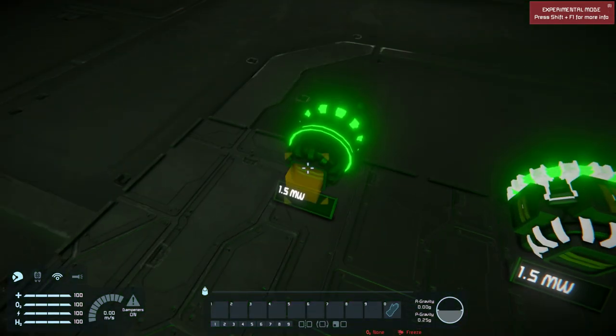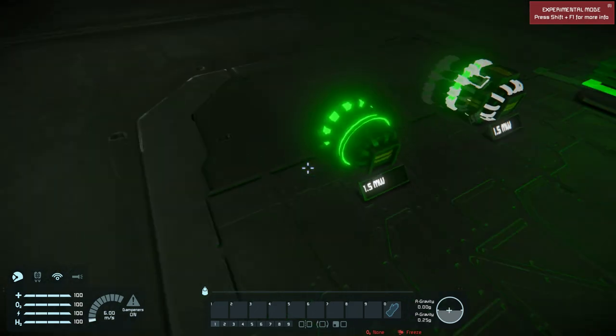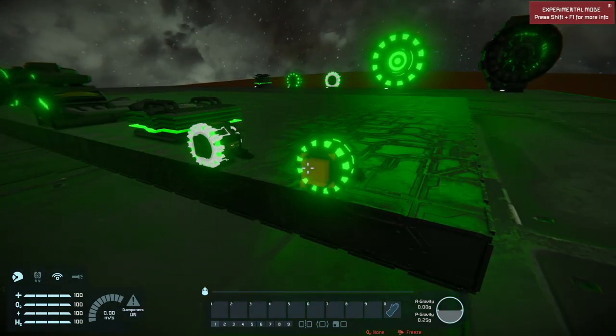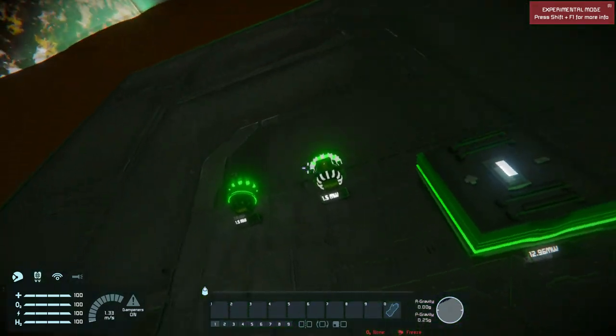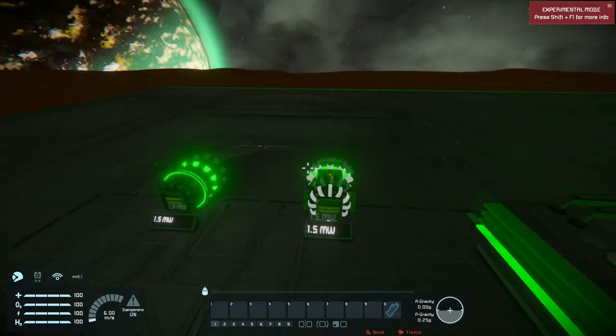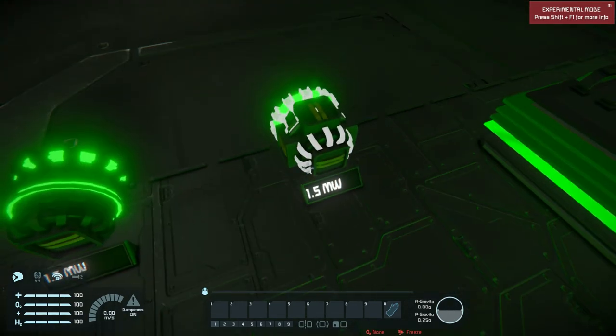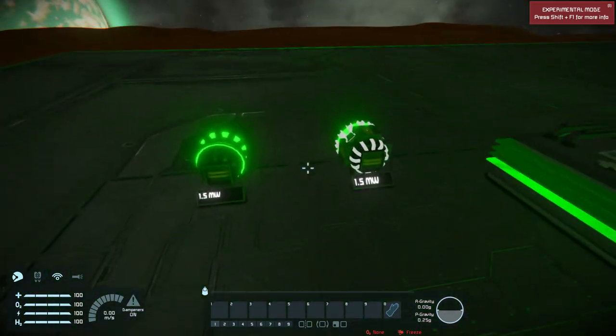This is the Azimuth Fusion Reactor Tiny 2-point — 2 points means it has 2 conveyor points. Now this is the 6-point version, which has exactly the same power output of 1.5 megawatts but has 6 conveyor points. These are both 1 block in size, and there are large variants over there which I'll go over later.